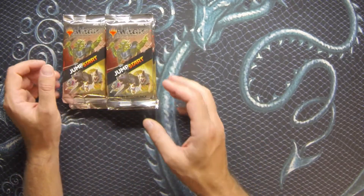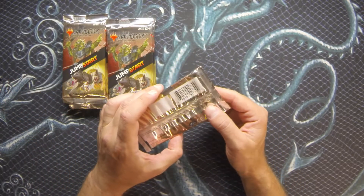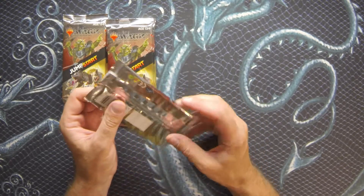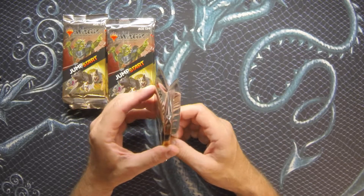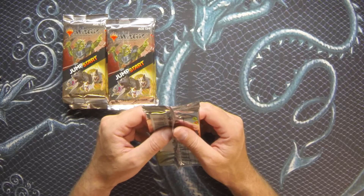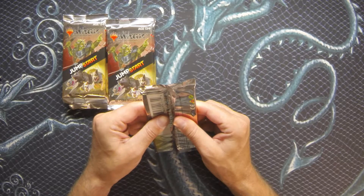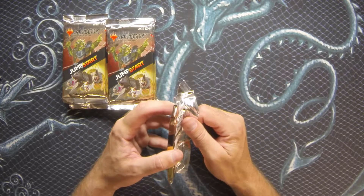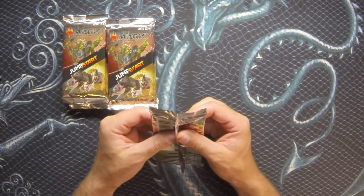They're also hosting in-store events — a nice cozy store. They actually spent a lot of time and money upgrading the store while everybody was in lockdown. They have amazing new wall art, Planeswalkers in their play space, and all kinds of things — not just Magic: the Gathering, but miniatures, board games, and more. Check them out if you're around, stop in and say hi, and let them know I sent you.